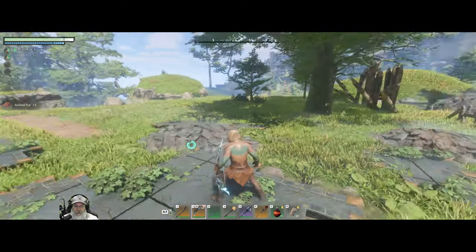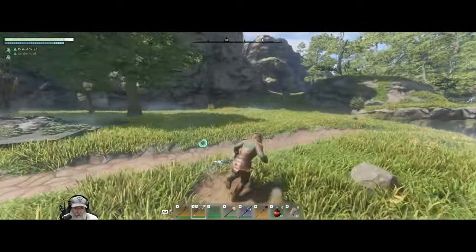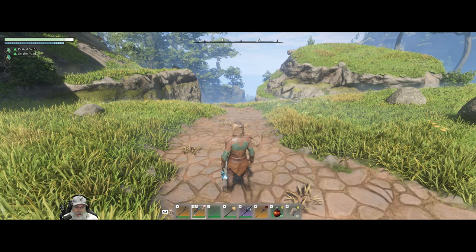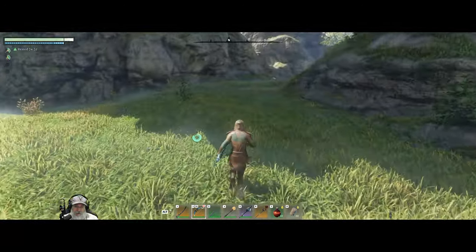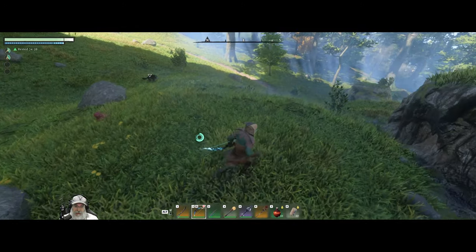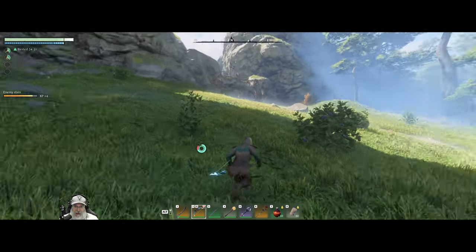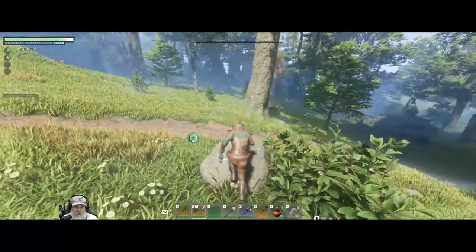So because my character is primarily a ranged character, it makes sense to have that on the toolbar. Now I certainly see the use of this — if I was a melee character, for example, having the bow in the Q slot would be handy to use on occasion or in a pinch. But as my main weapon, I can just draw and shoot without even having to aim, but I can't do that if I'm sitting here holding Q down.